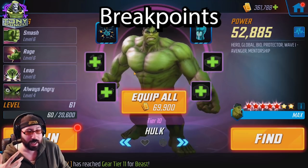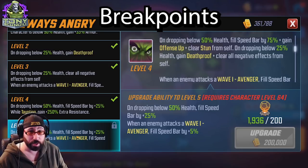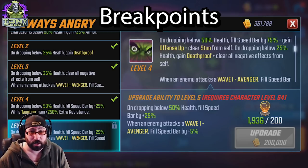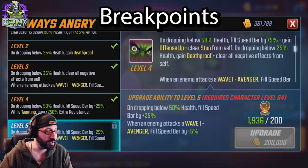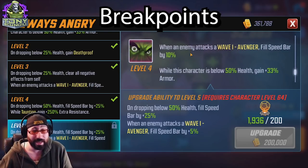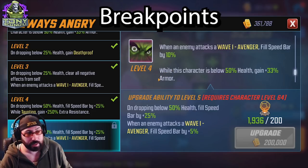Now we'll start with Hulk, who is kind of the most fun but also the most common to be left off the team. Always Angry — when he drops about 50% health, his speed bar goes to 100% with tier four investment, which is pretty good. And when an enemy attacks any Wave 1 Avenger, fill speed bar by 5% extra, so it goes to a solid 15%. It adds up over time, especially when Cap is taunting and taking all those extra hits — Hulk will take more turns and therefore do more damage. If you really care, this is an investment I would make for the Wave 1 Avenger team.